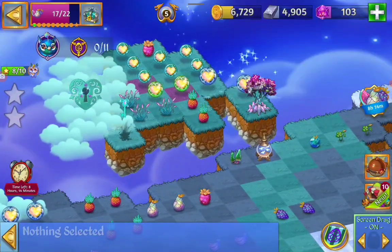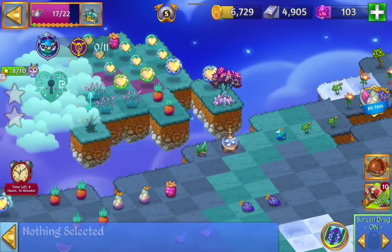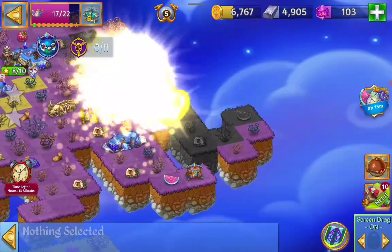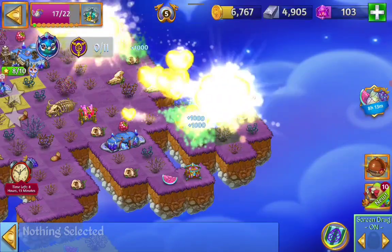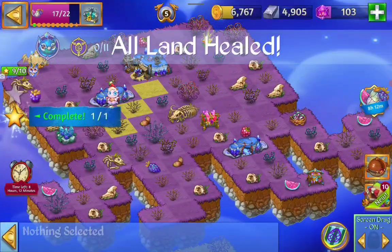No Dead Land — just Orbs and Fruits. I'm going to merge my fruit. I'm going to launch the last Orb — it should heal all the land. Healed all the land!